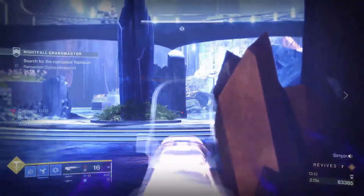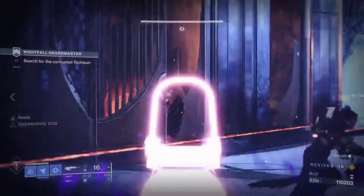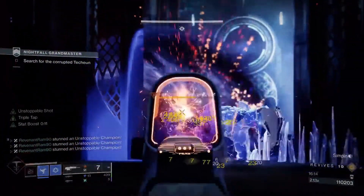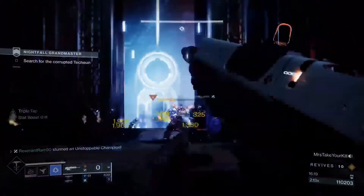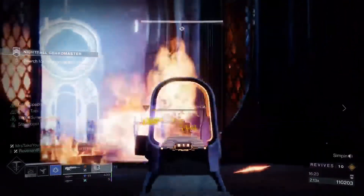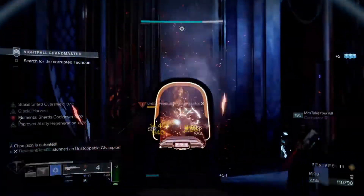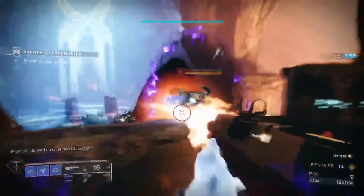Once you deal with both ogres, you'll be brought to the gate area in front of the ogre arena where there are six champions total. Deal with the two unstoppable champions first — they're easy. The overloads at the end can sometimes trip people up, as can the mini boss, but there's an easy way to deal with both. Deal with the two unstoppable champions and make your way down the stairs.